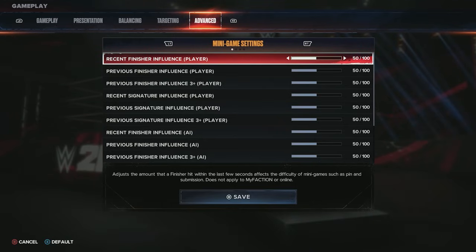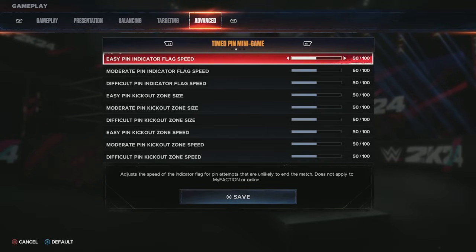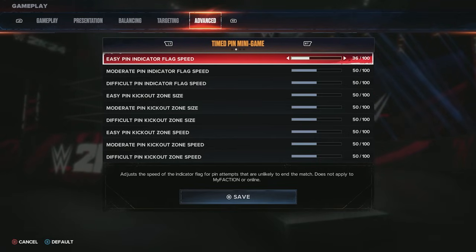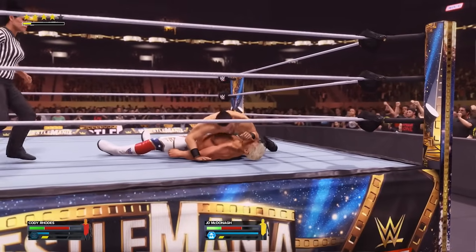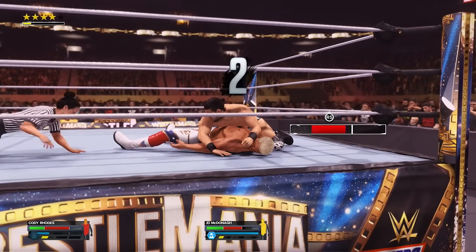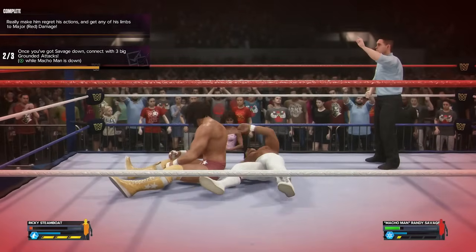Next are the advanced settings covering minigames, timed pin, submissions, and referee settings — I'll probably do a deeper video on this going through all the sliders. For getting started, leave all of this as standard. For the timed pin minigame you can adjust how the sliders work, the flag speed, and everything for pins. If I'm on legend difficulty with the AI a little stronger, I open up the window for my kickouts and slow down the speed a little bit.